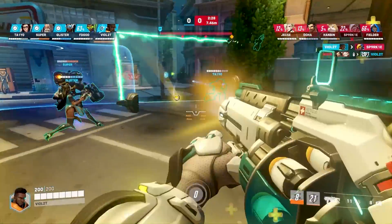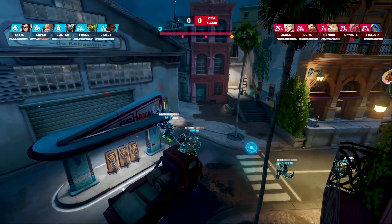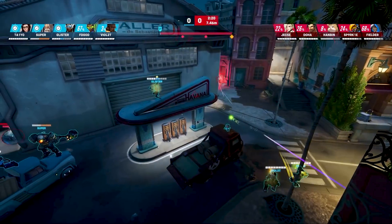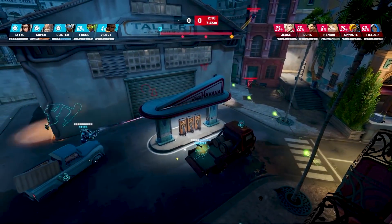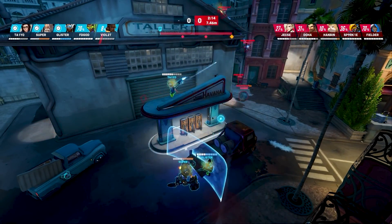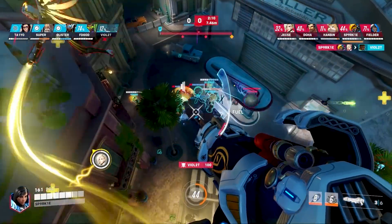Sparkle unsurprisingly has to switch to Pharah, but the amplification matrix means he's in deep trouble. Violet finds the kill — a solo effort from the Baptiste. With the amp matrix it really becomes like another damage dealer. This composition has worked wonders for the Shock, and they've also been able to hold ultimates for key player swaps from the Dallas Fuel.